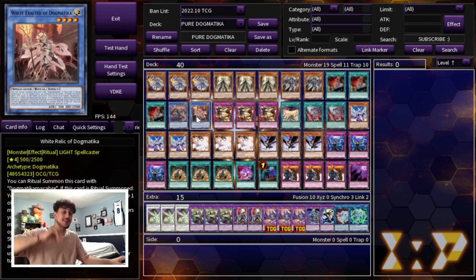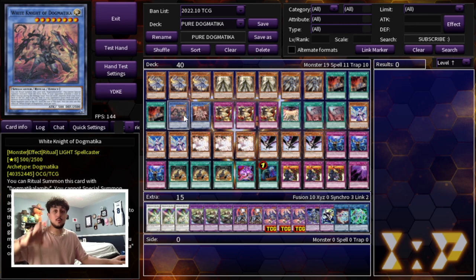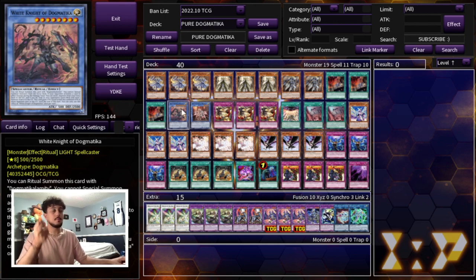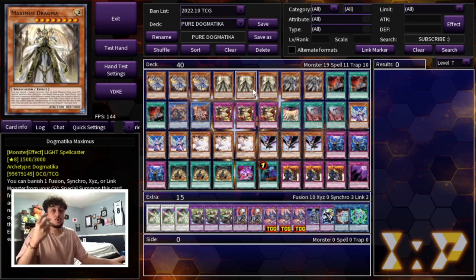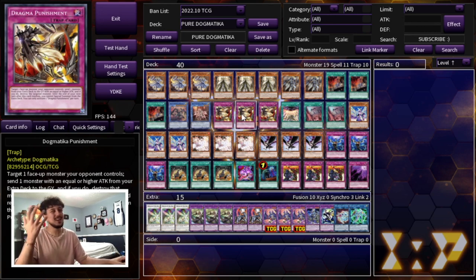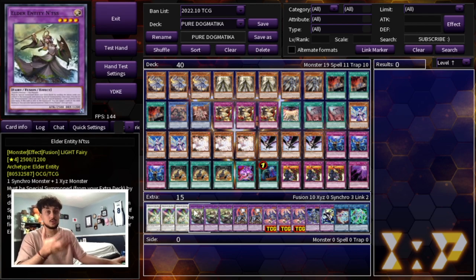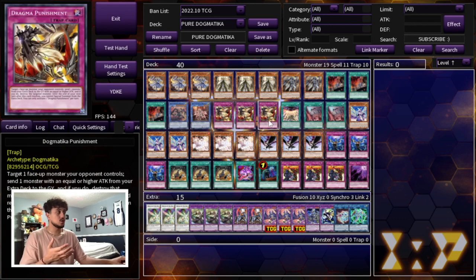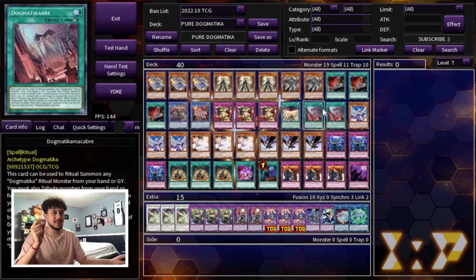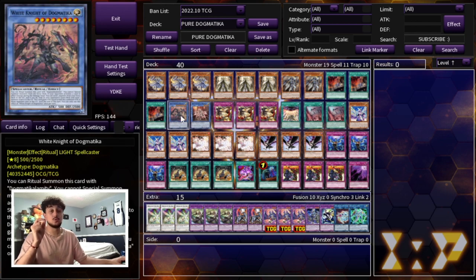We're playing one White Knight and one White Relic. White Knight lets you look at your opponent's extra deck and send one monster from it to the graveyard when they activate an effect. White Relic does the same when a monster is special summoned. Both are just picking cards out of your opponent's extra deck. We're also playing three Dogmatica Punishment — insane in any format. You're sending cards that give you pluses to the graveyard; sometimes you send Entus to pop two, sometimes Garura or Titanic Clad, so Dogmatica Punishment is very powerful.